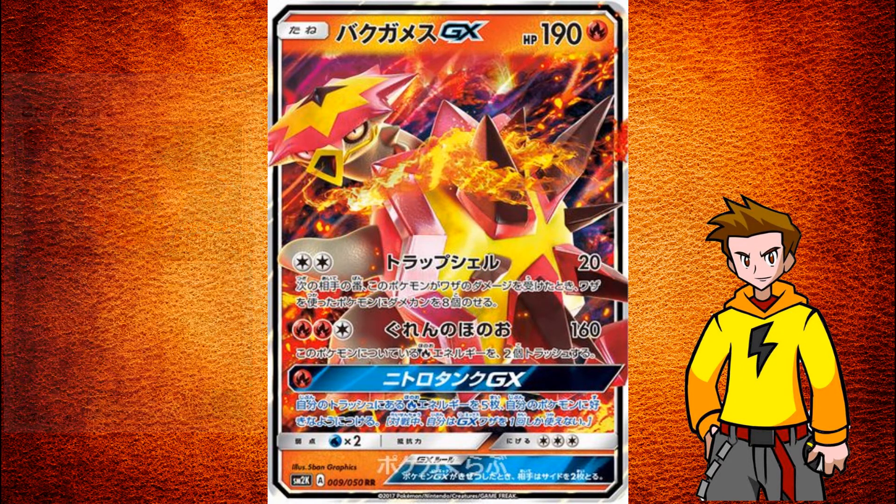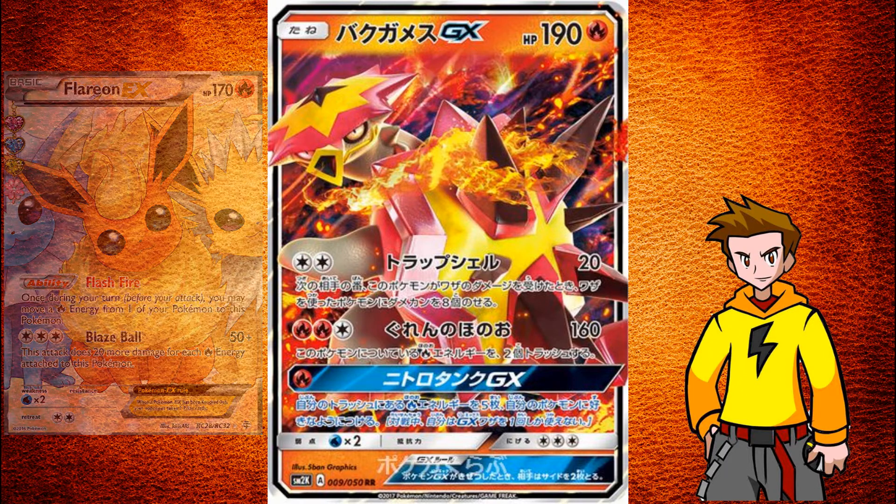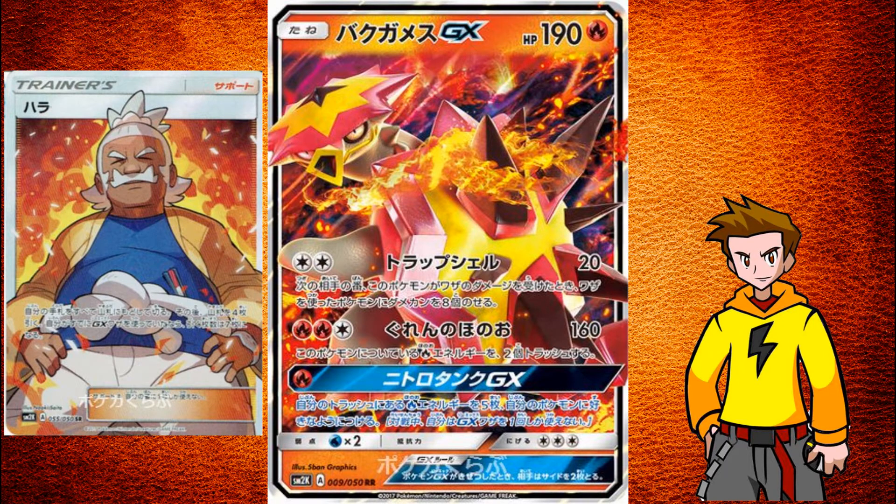Now to the Nitro Tank GX move: it attaches five fire energies from your discard pile to your Pokemon in any way you like. If you use that early in the game, you have really nice energy acceleration — maybe putting it all on one Pokemon for an extreme amount of damage, or spreading it around. There's also a new supporter: if you've used your GX move, you shuffle your hand into your deck and draw seven cards, otherwise only four.